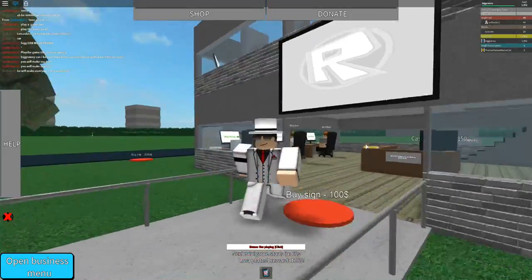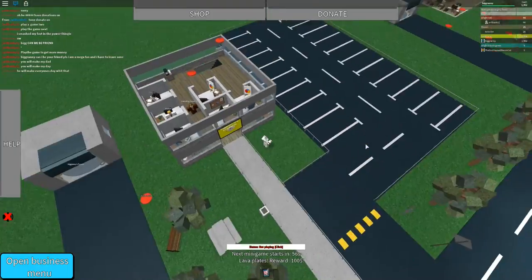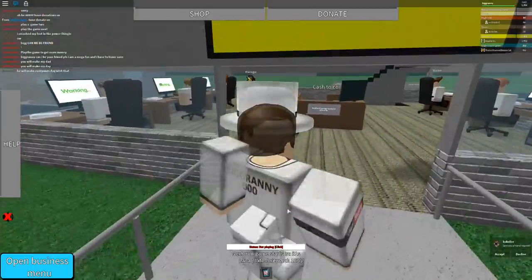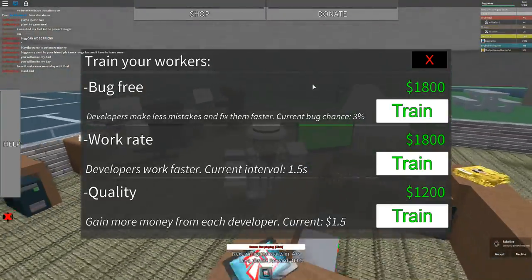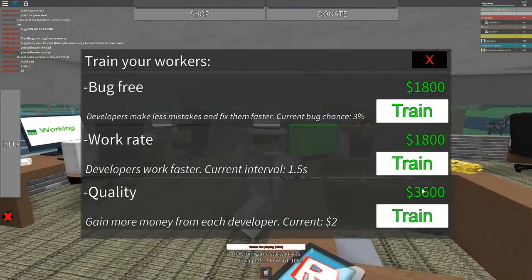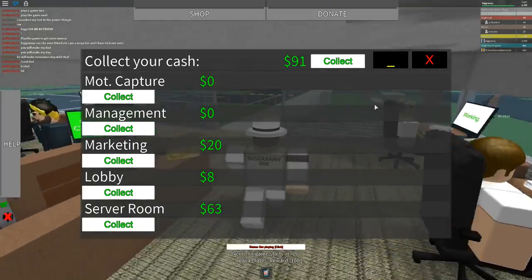$1,400 — let's get another sign, because why not? I'm not sure if we should buy a car or what we should do. Looks like we can just do buttons for the business. Maybe we should buy a car, or actually get some more upgrades. Let's get some more quality — even though it's not really gonna help us compared to the other ones.